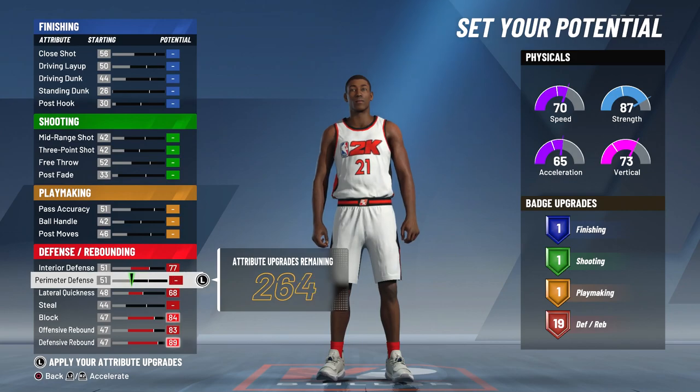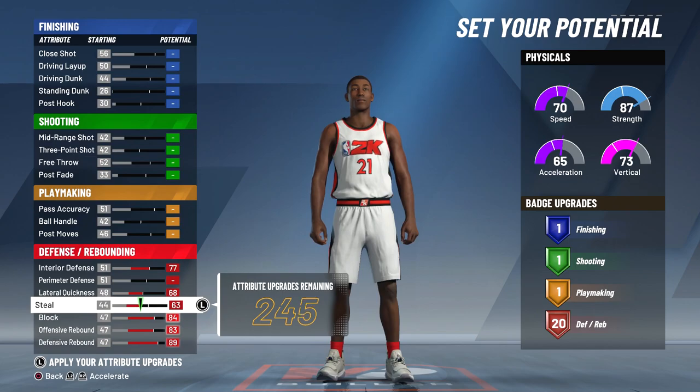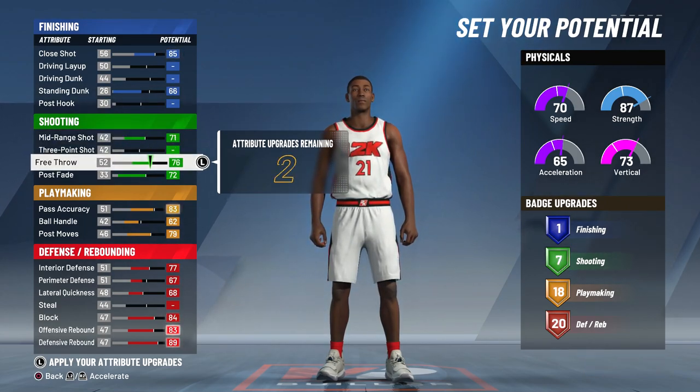This year post moves — which is what KG and Tim Duncan are best at — is in the playmaking category, which is weird. You have to upgrade playmaking to get post moves. I played with all these attributes for hours and made so many different builds. I ended up getting players like Antoine Jameson, Lamarcus Aldridge, Marvin Bagley, and Elton Brand, but those were not the players I was looking for. On the right side you can see the badges go up and down for each point — these are the maximum points you can use without losing a badge.